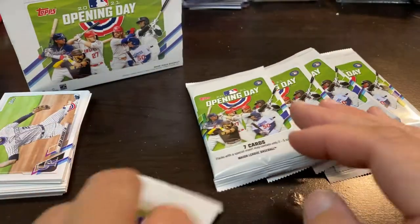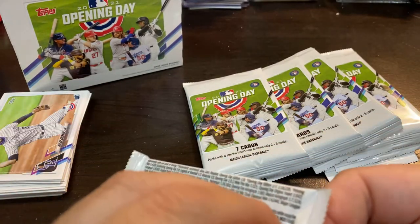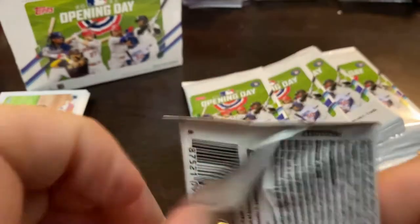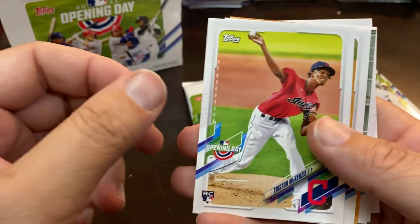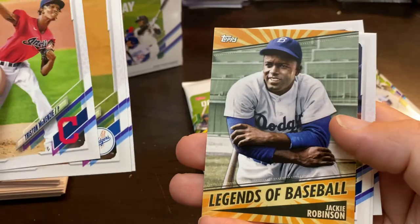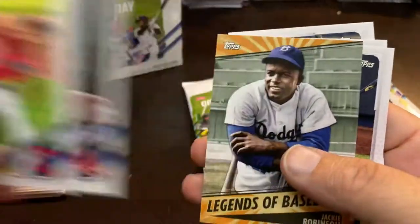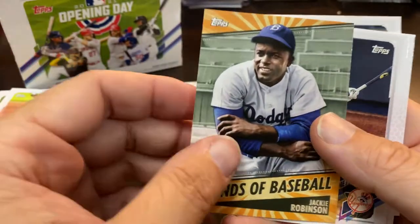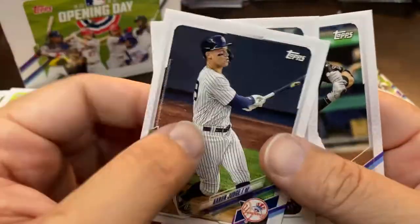I feel like the Blue Jays mascot has to have a name, even if it was just Blue Jay or Blue. Topps couldn't do that. Tristan McKenzie rookie card — that's a nice one. Got another insert in this one: the Gonsolin Gold Cup. And it's the Jackie Robinson Legends of Baseball. Chris Sale, who should be back another month or so. Jackie Robinson — nice insert there. All Rise. And Colin Moran.